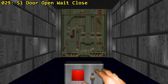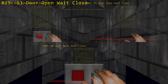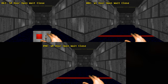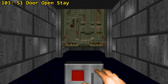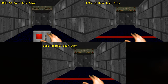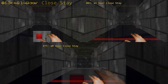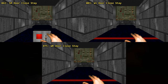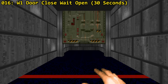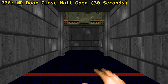Moving on to remote doors. We've got a door that when fully open will close on its own after 4 seconds — it exists as S1, SR, W1 or WR variants. We've got a door that remains open when activated, also as S1, SR, W1 or WR. The next special will close the door when triggered, through S1, SR, W1 or WR. Up next we've got a door that will fully close and open again after 30 seconds, which can be either W1 or WR.